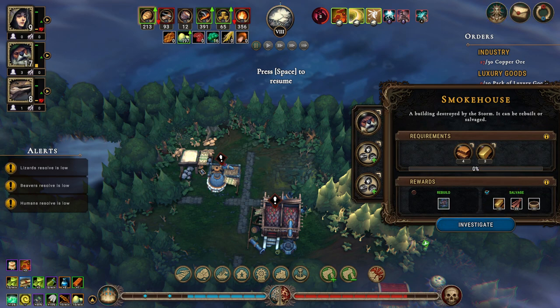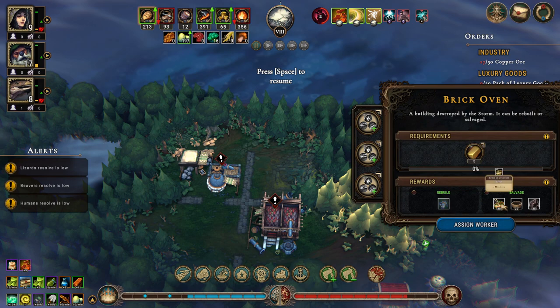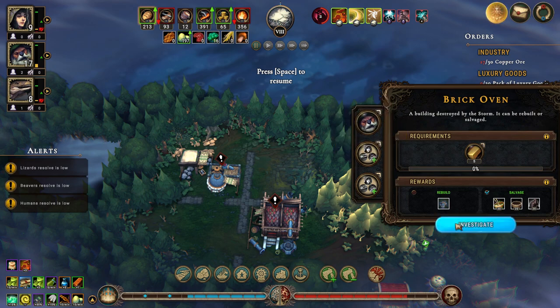We don't have anyone assigned to do anything with this. The brick oven - it can produce pottery, mush, soup, bowl, and tea. But I really think I'd rather just salvage it. We can salvage with a beaver.